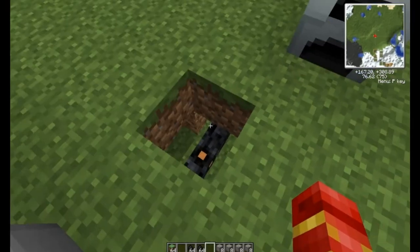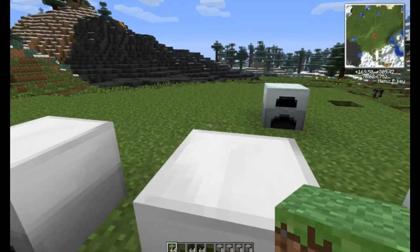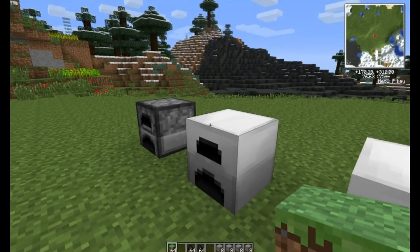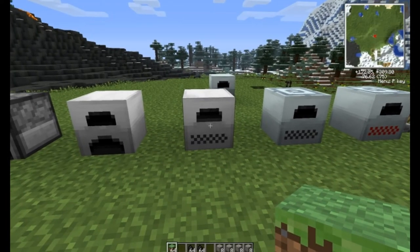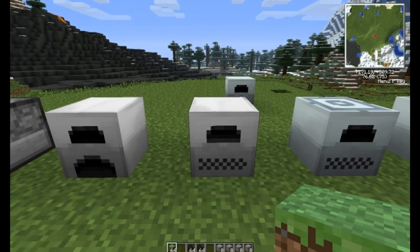There are wires running underneath here — I like to keep it nice and clean. We'll have a two-to-five part series on electricity and get into that more. So the electric furnace is a little bit faster, and the nice thing about this unlike the other two is: once it's done smelting, it stops